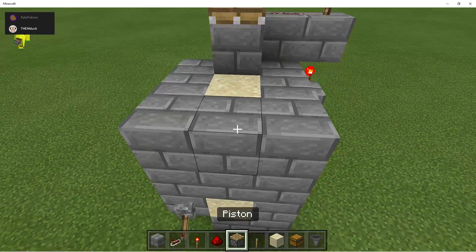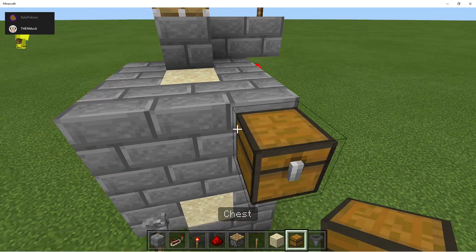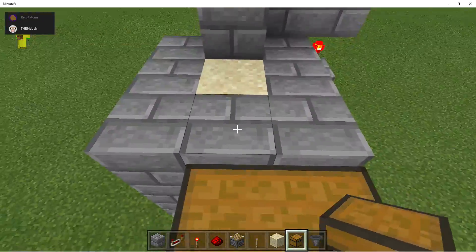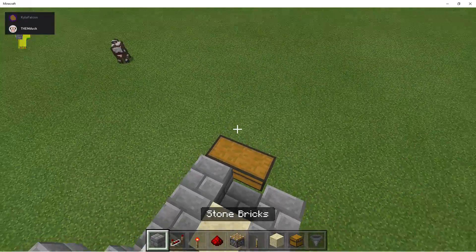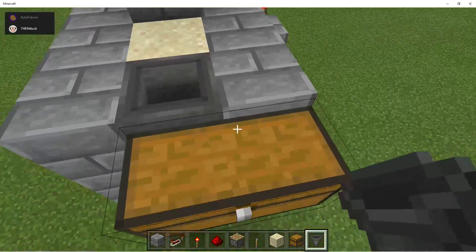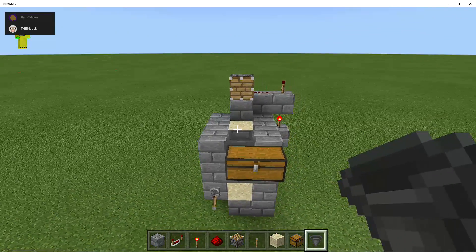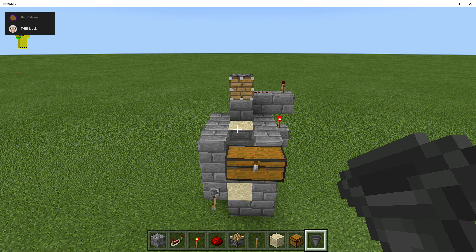Now you're gonna want a chest and a hopper. Place a double chest — obviously this could be a double chest or a normal chest, but I'm gonna do a double chest. Place a hopper here.